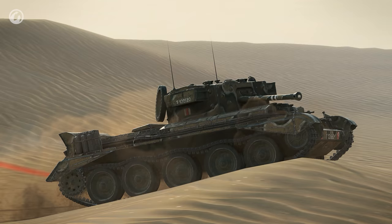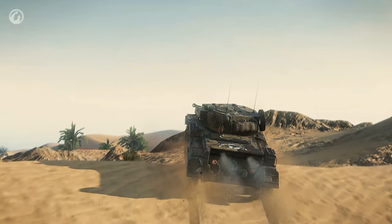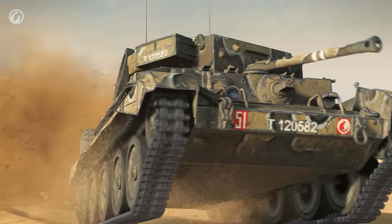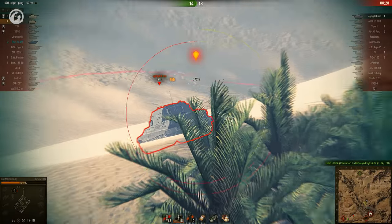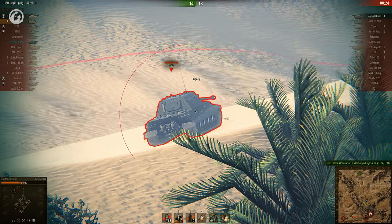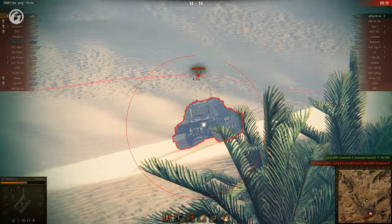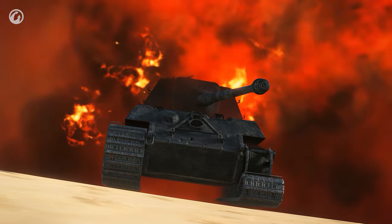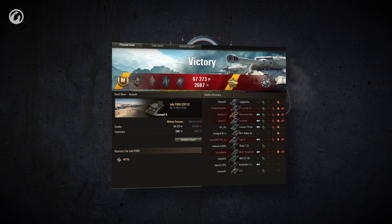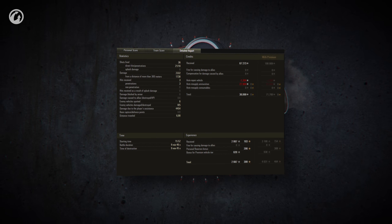Two versus two now, with less than 90 seconds left in the match. The clock ticks down, and the defenders just need a single survivor to win. Tolik starts pumping APCR shells into the Jagdtiger, while the last ally takes out the second opponent. There is nowhere to run, and the big TD gives up the ghost with 18 seconds left on the clock. That was cutting it a bit close, but I don't think we can ask anything more from our bottom tier med tank. The rare medal is a nice touch as well.